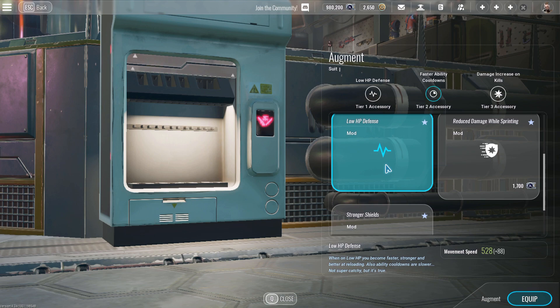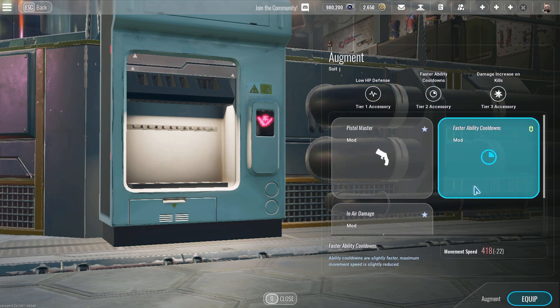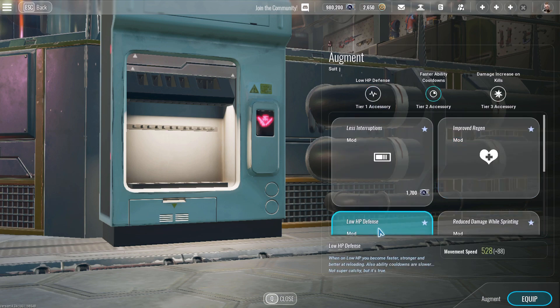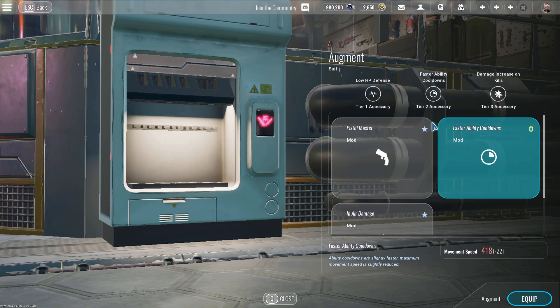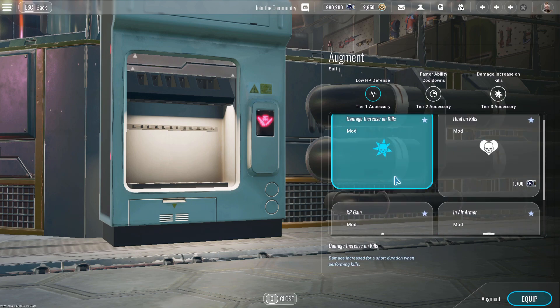Low HP defense will give you a nice little health boost when you become super low, plus a little bit of movement speed. Reduce damage while sprinting will reduce the damage you take while sprinting, if you want to run that instead. For the second attachment slot, run faster ability cooldowns — that's what we're going for here, as fast cooldowns as possible. This will also do a little bit more than the reduction penalty from low HP defense. And damage increase on kills, because that's basically the best option here.